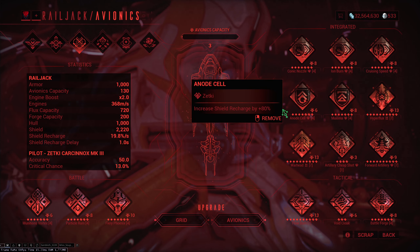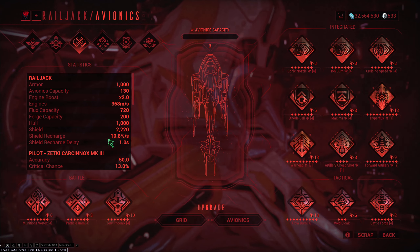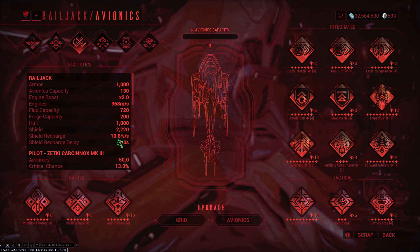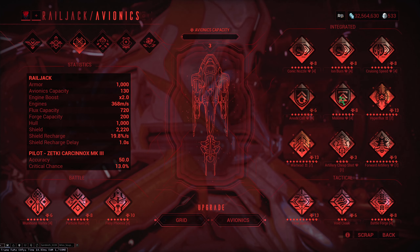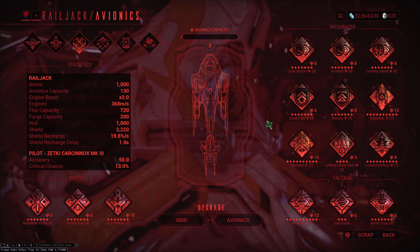Because it turns out that when you have shields on your Railjack, you are completely immune from getting minor breaches. You can only get a minor breach if you get hit in the hull — when your shields have been depleted. So right now I have 2220 shields and they will recharge completely in five seconds. That is through the use of Maxima and Anode Cell as well. I would probably recommend playing something like that. It's a really straightforward way to play a really powerful ship.